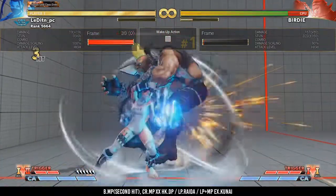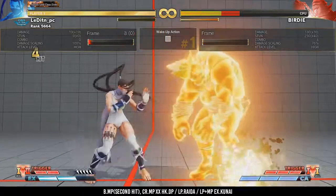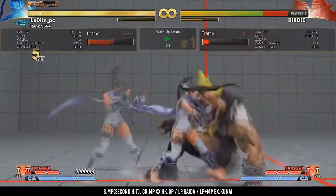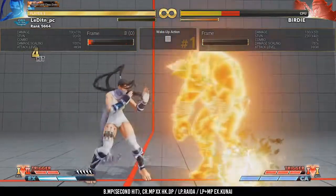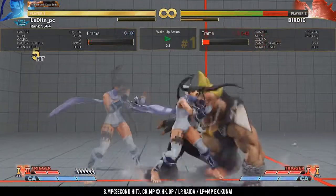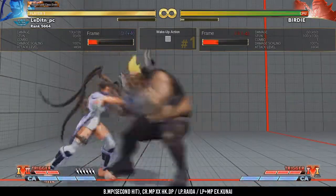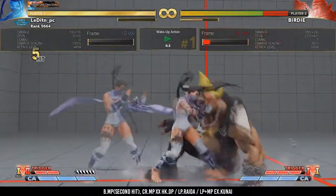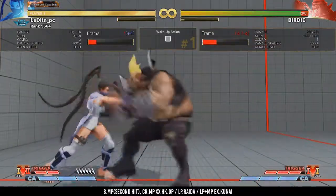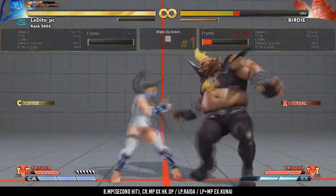Now here comes the interesting part. Normally on counter hit, only the first hit of the back medium punch gets the bonus plus 2 frame advantage for plus 6. So back medium punch the first hit is plus 6 and the second hit is plus 4, meaning you can only link an LK after the back medium punch. But with V-armor moves something really weird happens: the first hit from the back medium punch is absorbed by the V-move and does around 35 damage. The second hit comes as a singular hit and is now plus 6, so you can do back medium punch second hit, link into crouch medium punch, and then cancel into HK DP, LP rider, or V-kunai.